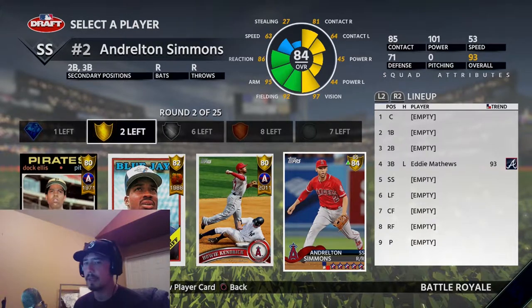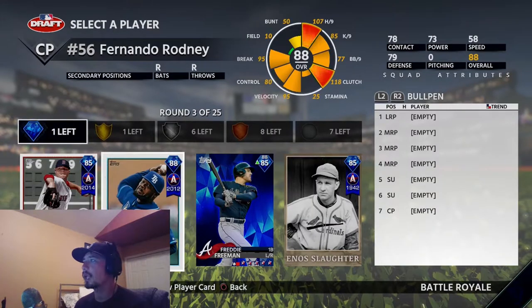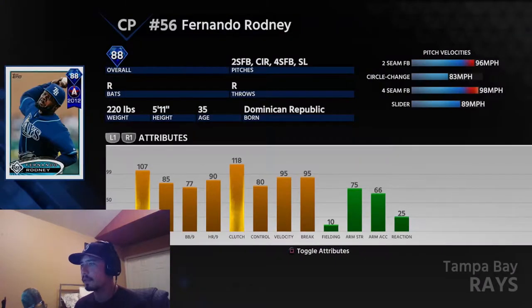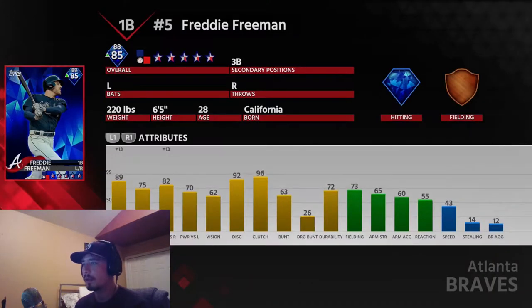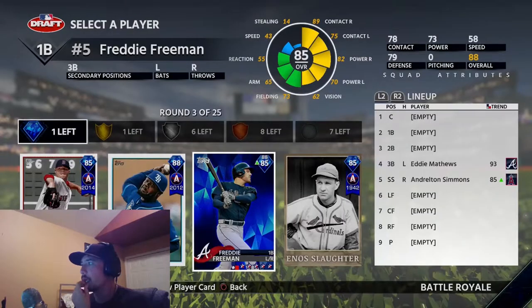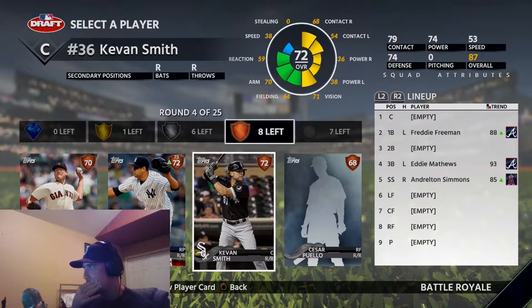I could go Andrelton Simmons to get some defense and maybe contact versus varieties — yeah, I might go Andrelton Simmons to get some defense at shortstop. Fernando Rodney does have really good stuff and good nines. Freeman is plus 13 against righties, but you know what, we're gonna build our offense with diamonds.